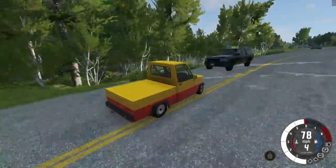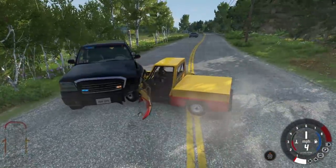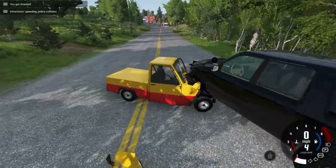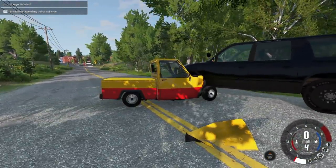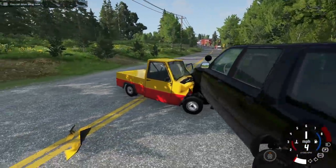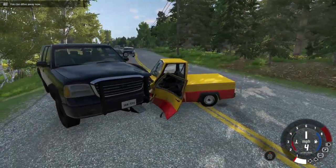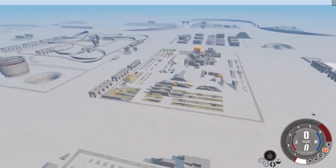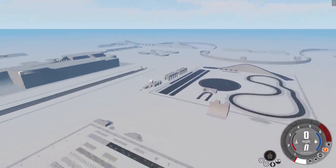Oh, let's crash head on into a vehicle with the remaster. Hi, nice to meet you, Mr. Cop. Oh, it looks so excellent. I got an infraction for speeding and police collision. Was that always a thing where it showed you your infractions? All right, so we're ready for the next big addition — and this is Grid Map 2.